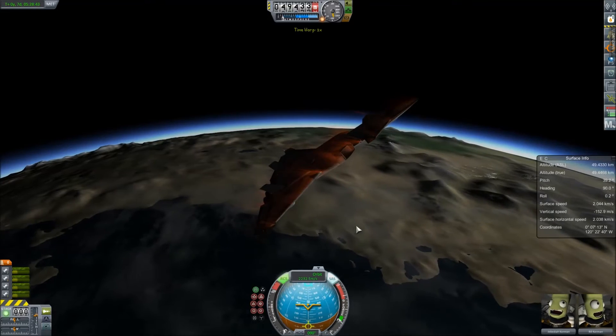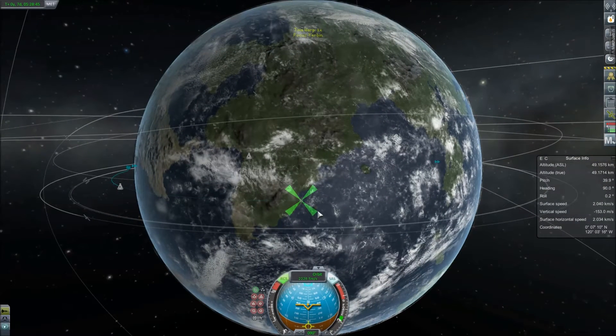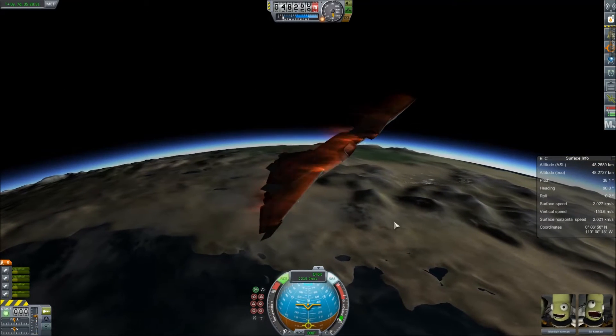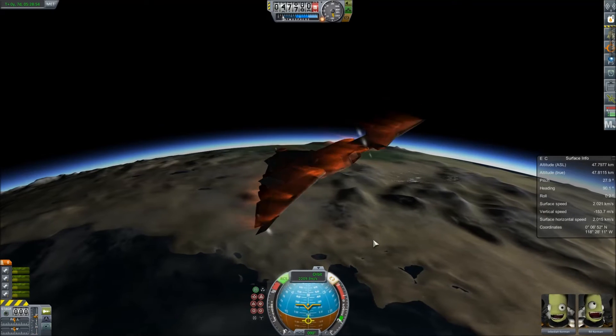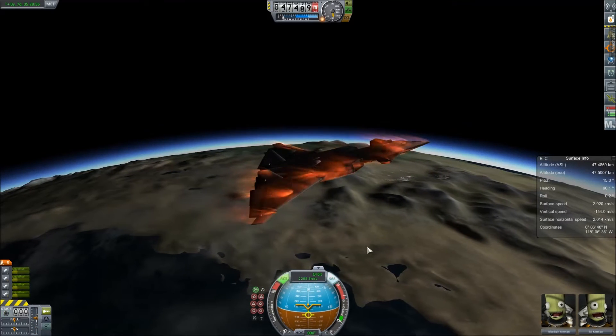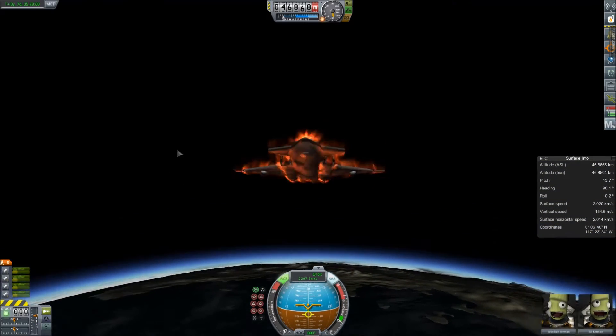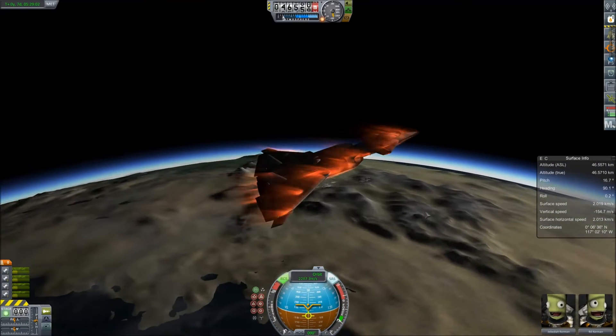Now we've got heating effects. We're coming in pretty flat to it, so we're going to flatten out and straighten out just a bit. Not too much — we want the heat to still be dissipated somewhat evenly across the whole bottom of the ship. We don't want the nose to absorb all of it.